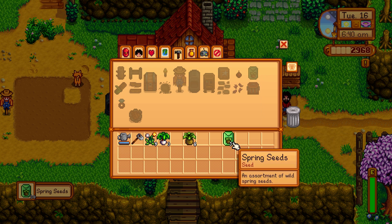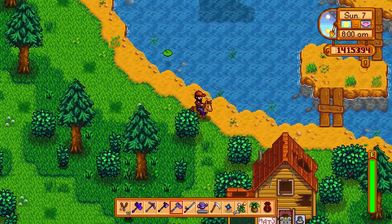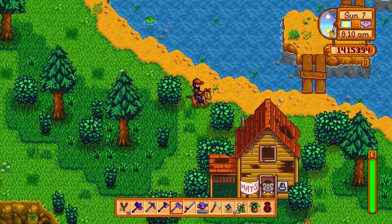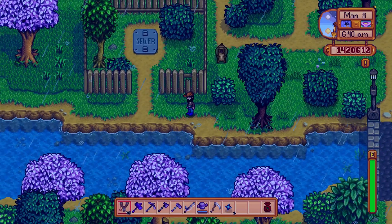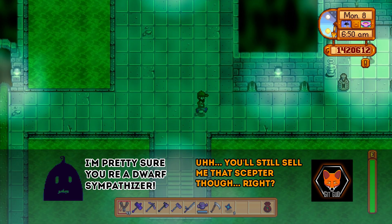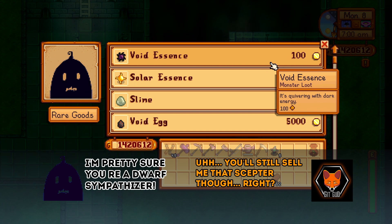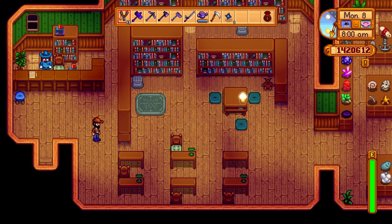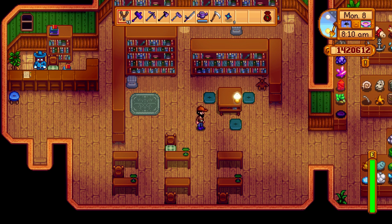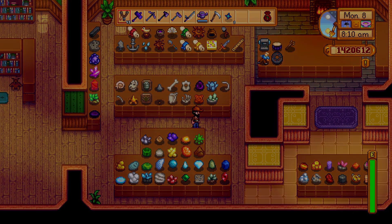There's a synergy: take one of each forage item and convert them into 10 wild seeds. The most important miscellaneous uses are that wild horseradish is one of Krobus's favorite gifts — he's the shadow guy in the sewers, accessible after donating 60 artifacts to the museum — and the leek is one of only two things George loves, the other being fried mushrooms. You can plant wild seeds for a more aggressive supply.